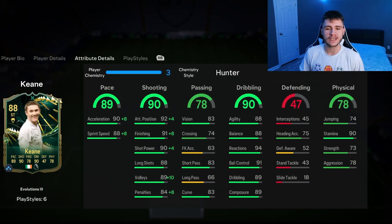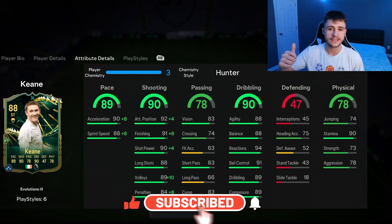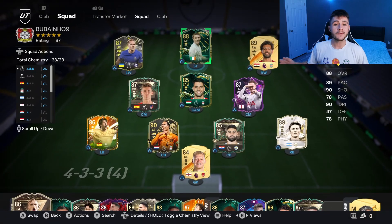As always, if you guys do enjoy these FC24 player reviews, go ahead and leave a like on today's video and also consider subscribing to the channel if you are new — it would be greatly appreciated. This is the team we're going to be using in Foot Champions to test out the new Keane card. We're going to be playing him at the striker position in the 4-3-2-1 formation. Without further ado, let's jump into game number one and see how good this card really is.